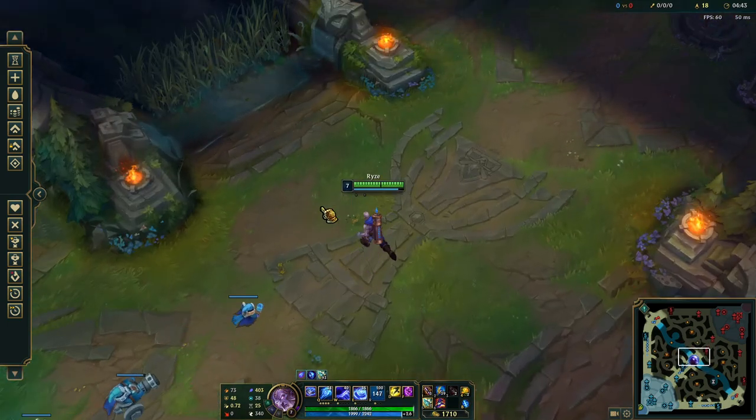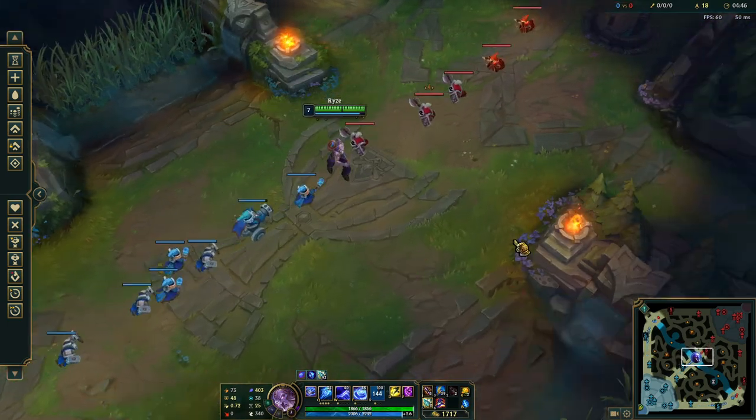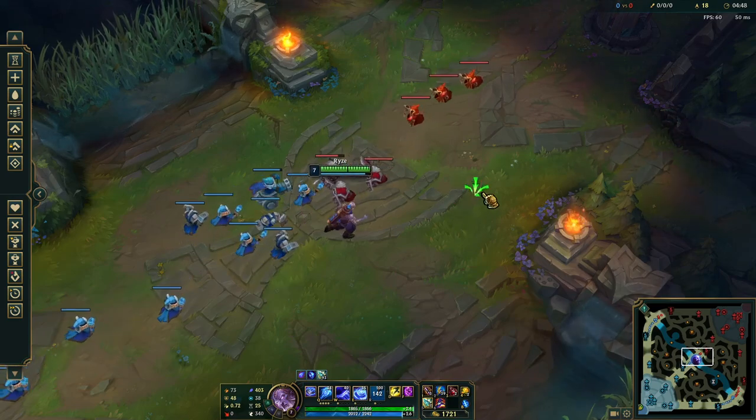It works even better if you're not in training tool, because the minions will be about here when they meet. Until you can slowly build up a push.